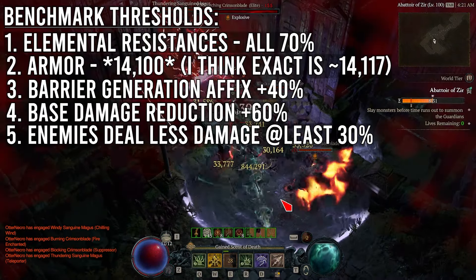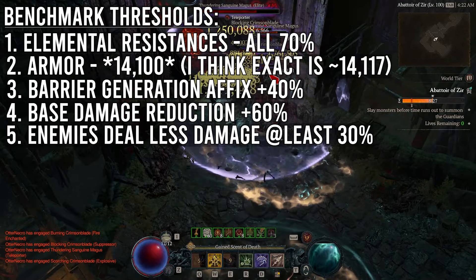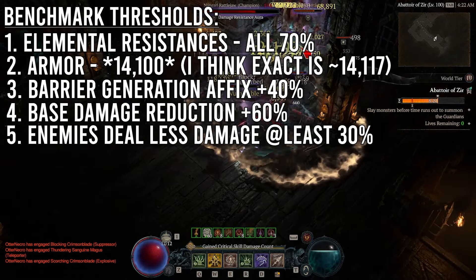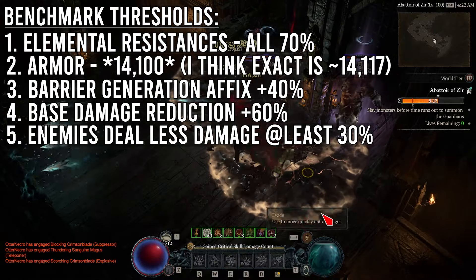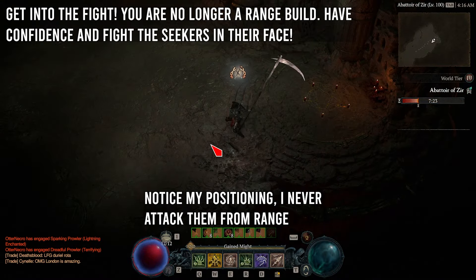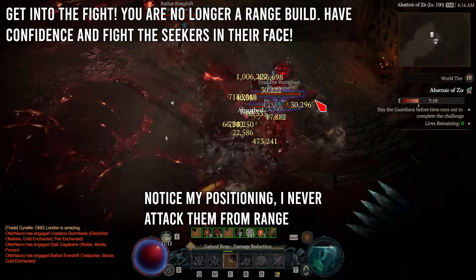These four defensive forms — elemental and physical resistance, barrier generation, damage reduction, and enemies dealing less damage — are what we need to maximize in order to stay alive against the Seekers. If only one of them is not online, we are most likely dead. So as we move forward in the different variations, we need to keep this in mind, and understand that in order to stay alive, we have to get into the fight for Shielding Storm to work. We can no longer really fight from range.